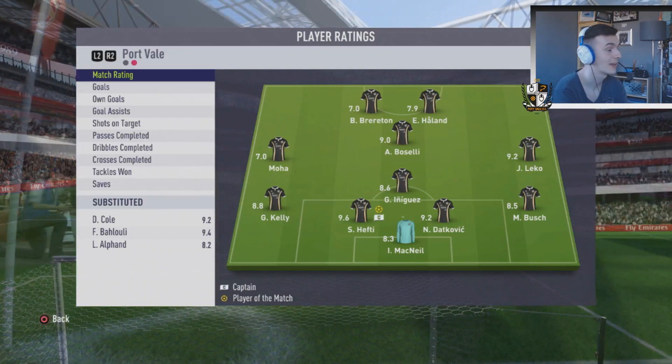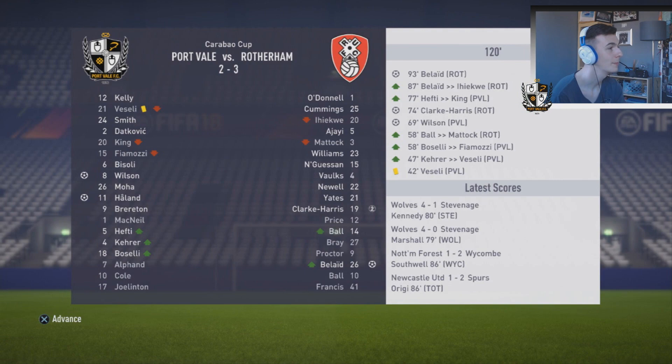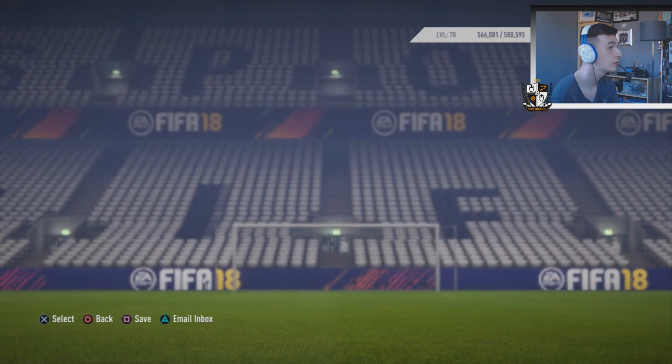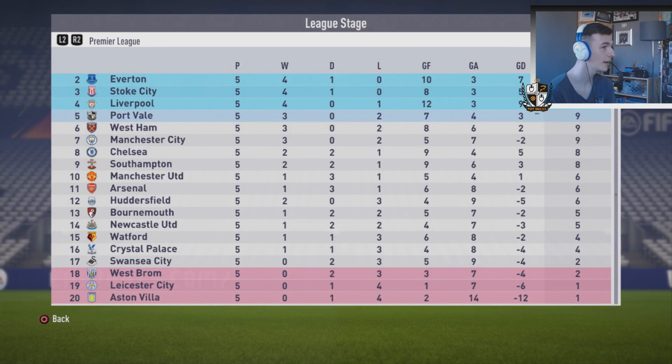We've got Rotherham at home in the Carabao Cup - the second team's going out. We lost three two, I'm not really that fussed, less games for us. We're in fifth at the moment, nine points from five games, three wins and two losses. Stoke are still above us in third, Spurs have won all five of their games. We play Chelsea next and they're in eighth with one less point than us. Let's see if we can carry on that good form.